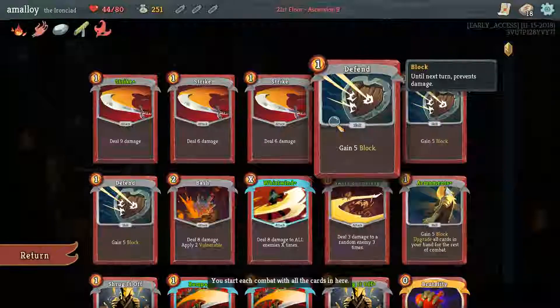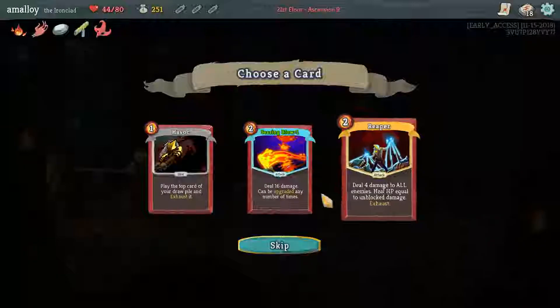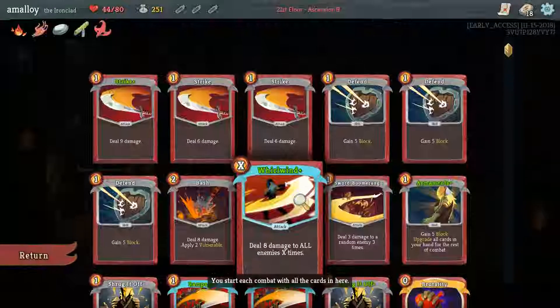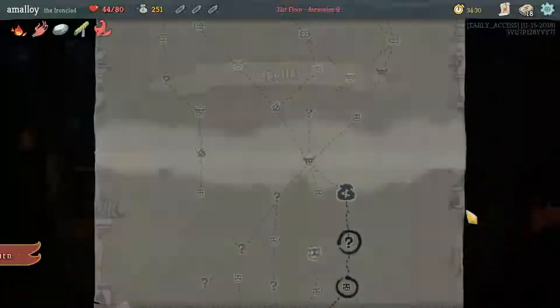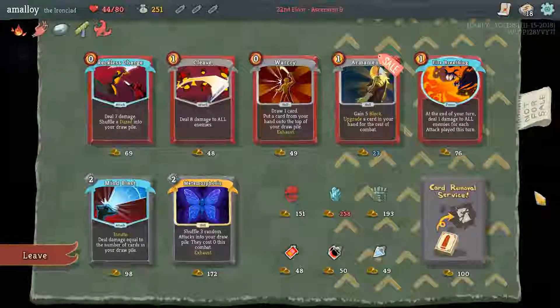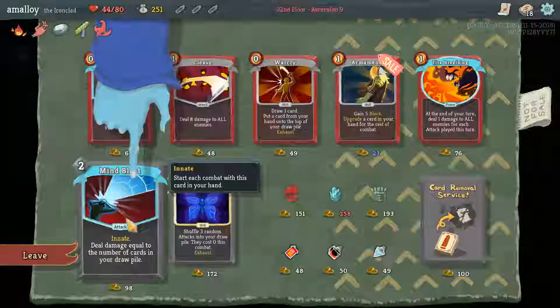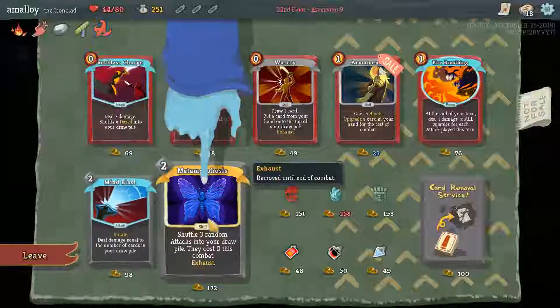I really don't see any justification for any of these cards — none of them are good with what I'm doing. Searing blow plus one — no, I already have my scaling. All bad cards, or at least not good in this deck. I usually don't even pay much attention to the colorless cards but sometimes they're pretty cool — these obviously are not though.